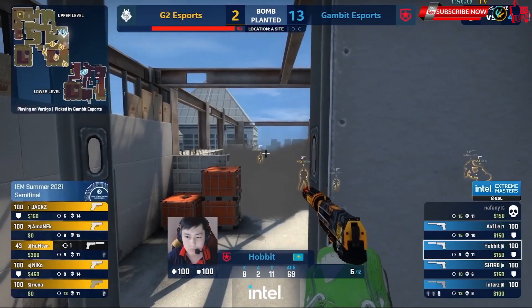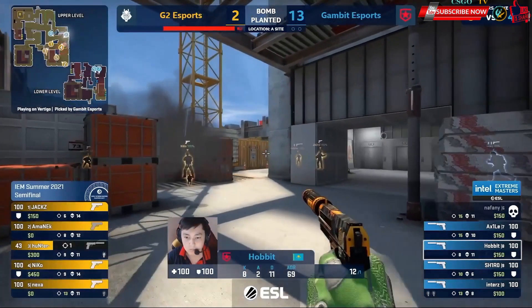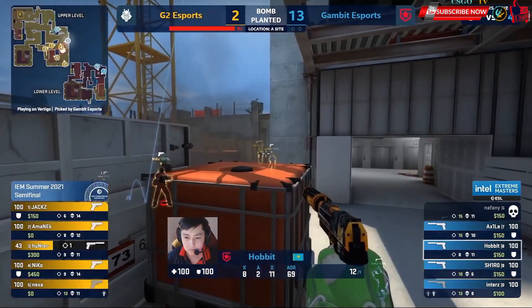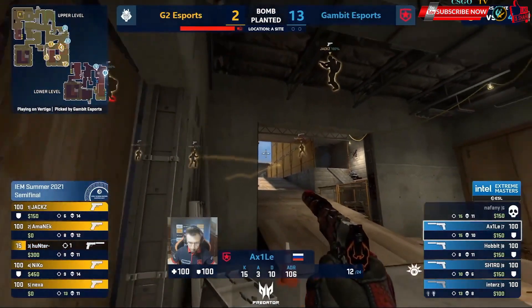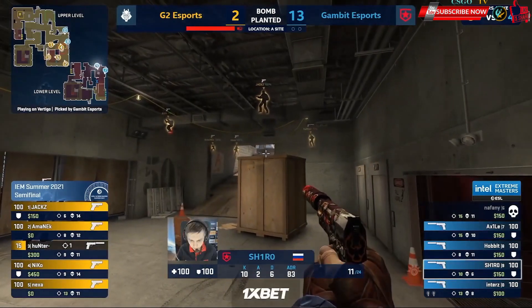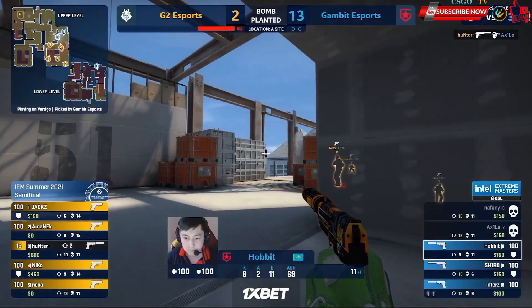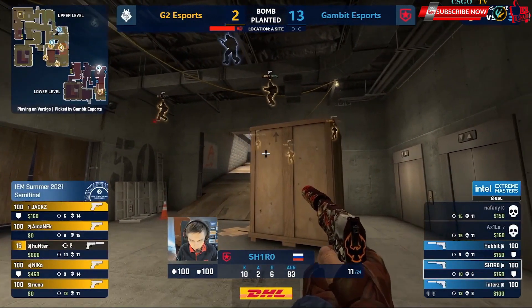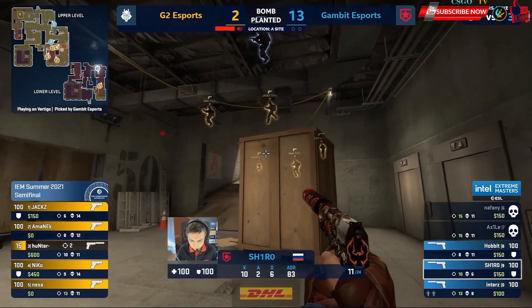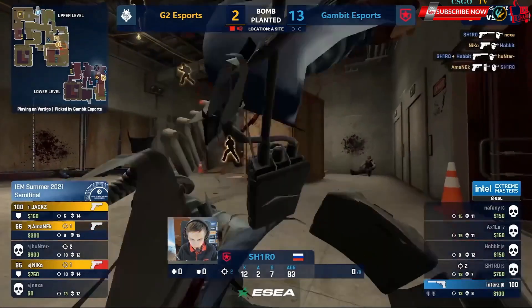This is a G2 pistol now — there should really be no way back in. Well, this is a great start, almost being gifted the pistol for free. They were really stubborn about that rotate. There should be no way back in. The bomb's halfway ticked — just hold on to the armor. They may as well just hold on to the Kevlar here, especially when that second round is so important for G2. Shiro has stuck around and now he will be hunted down.